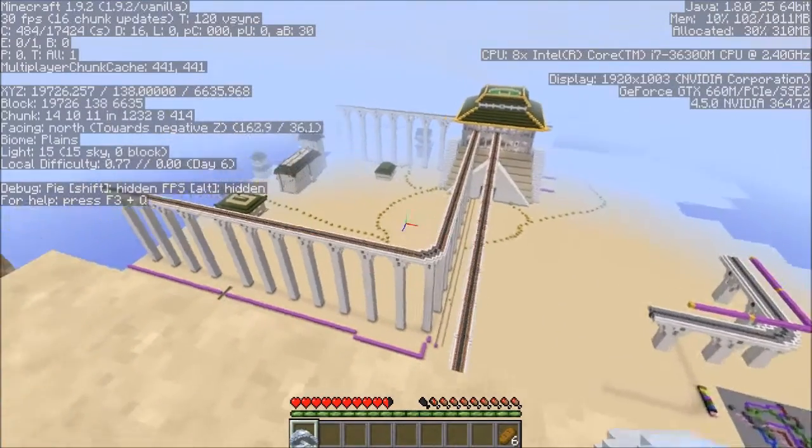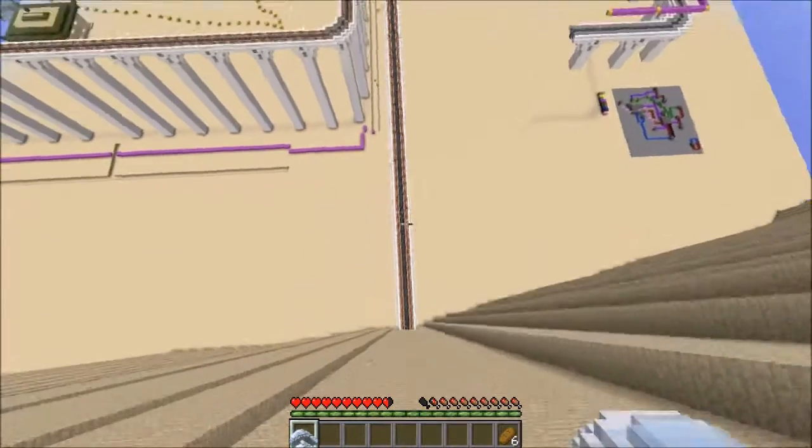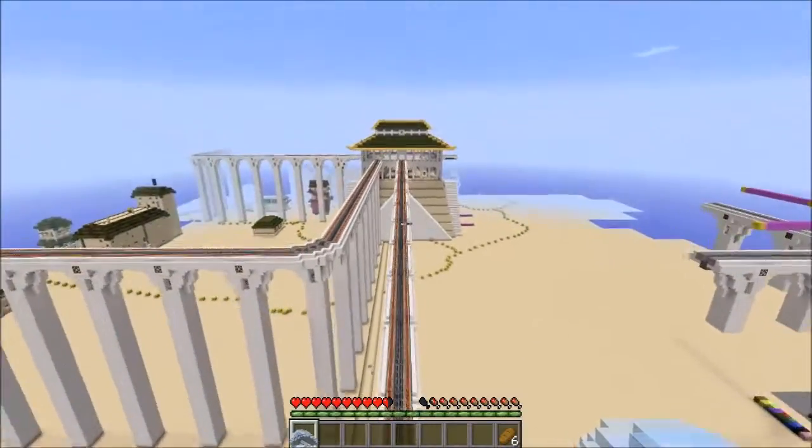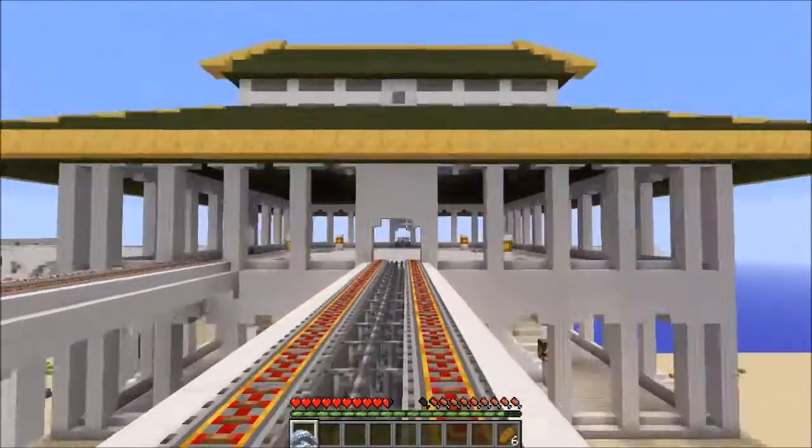Hello, and welcome to race 3 of the Saito series. This week's race takes place in beautiful Ba Sing Se, beginning on the outer wall, diving down and following these train tracks through this tiny train station.